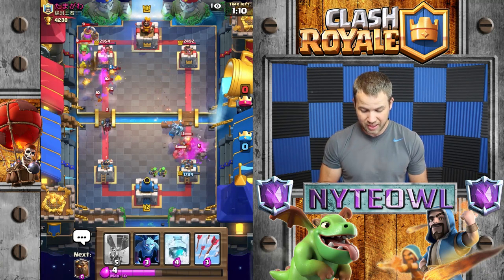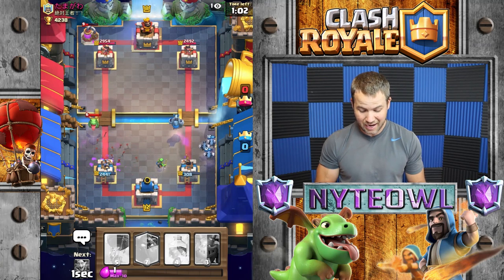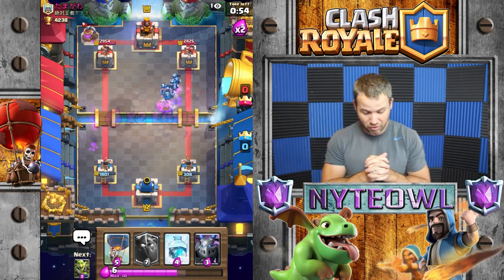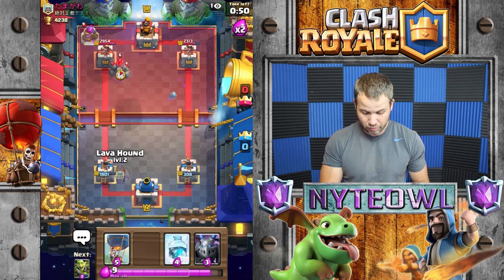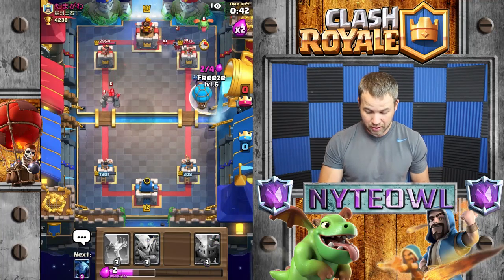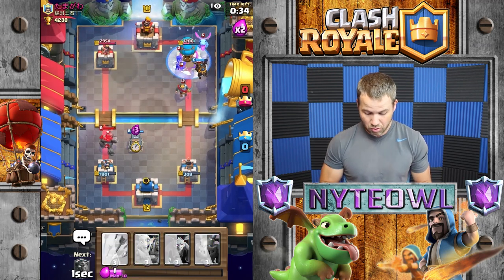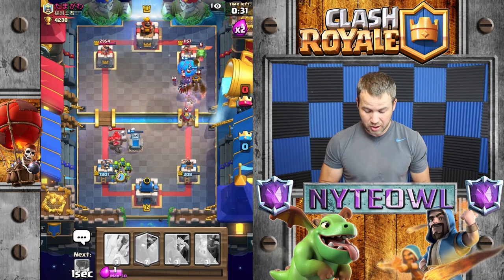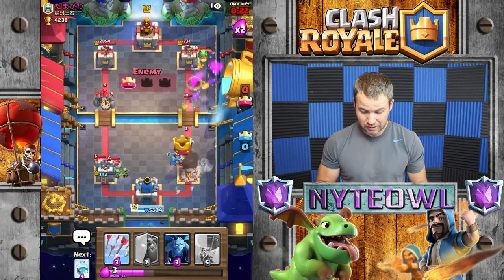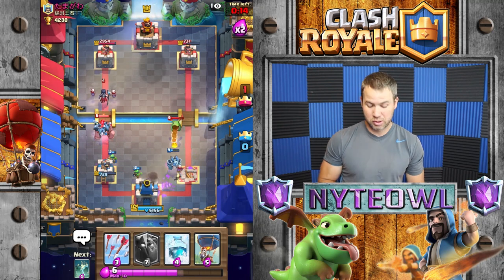That popped away from the tower, which actually kind of worked out. We're gonna have to arrow all those bats or else they'll take us out. We're gonna have to throw a lava hound up front with a balloon right behind her and see if we can get that tower down. We'll freeze all that action so none of it is messing with us. Good play on his part getting the balloon away from the tower — that worked out really well for him and we are kind of toast. This deck was just a little bit too much for us.